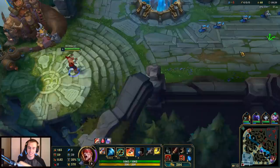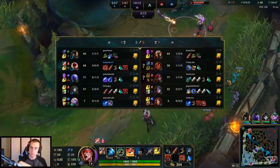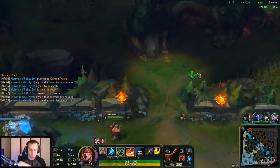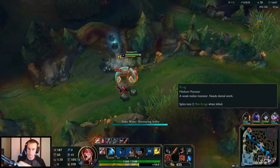Let's go take our top side jungle, recall and path bot. Do I go Youmuu's? The answer is, duh — how could I not go Youmuu's? 4-0 against this team comp, no tanks. Pantheon's the only one with any form of damage mitigation. We're definitely going early Youmuu's. Straight to Dirk first. So far Lee Sin feels relatively the same. Electrocute is a small issue to deal with — not having Dark Harvest anymore — but I'm not that worried.